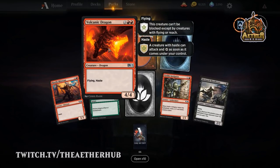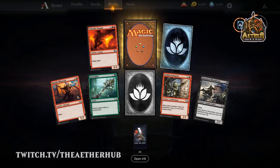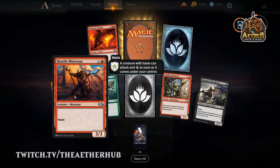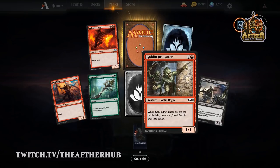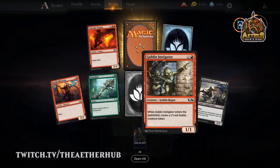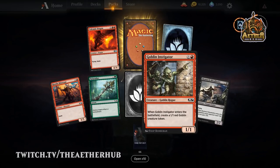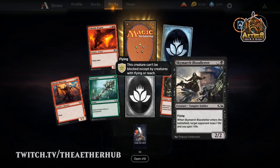Volcano Dragon — always solid, yep. Solid limited pick. The Minotaur is not the worst — a 3/3 haste is okay. Goblin Instigator is pretty good if you have the goblin payoffs. Otherwise it's just kind of a Hordeling Outburst, but not quite as good. Skymarcher Bloodletter — always a role player in the life gain deck. Pretty decent in Ixalan and pretty good here. A very serviceable common.